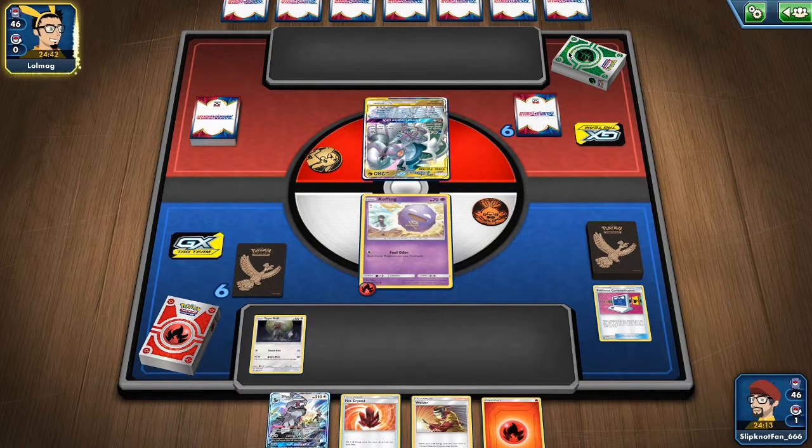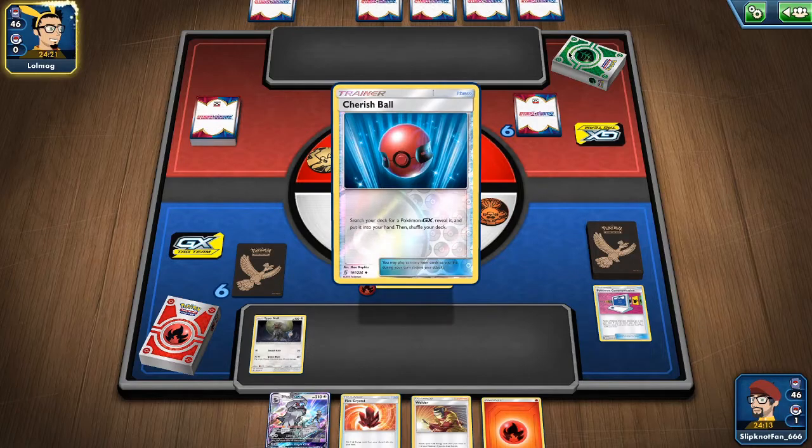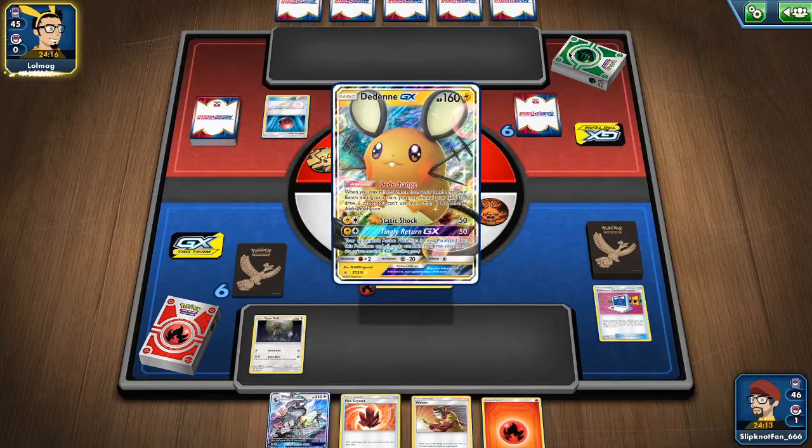We'll see what he does. He starts off with a Water Energy, which could be great or not depending on his setup. He's mostly Steel, or could be mostly Water — or something completely different.